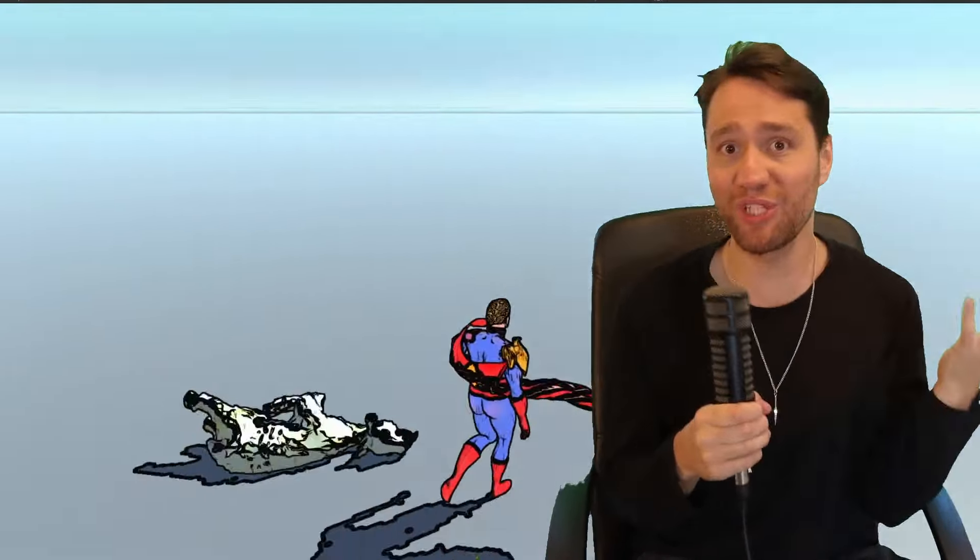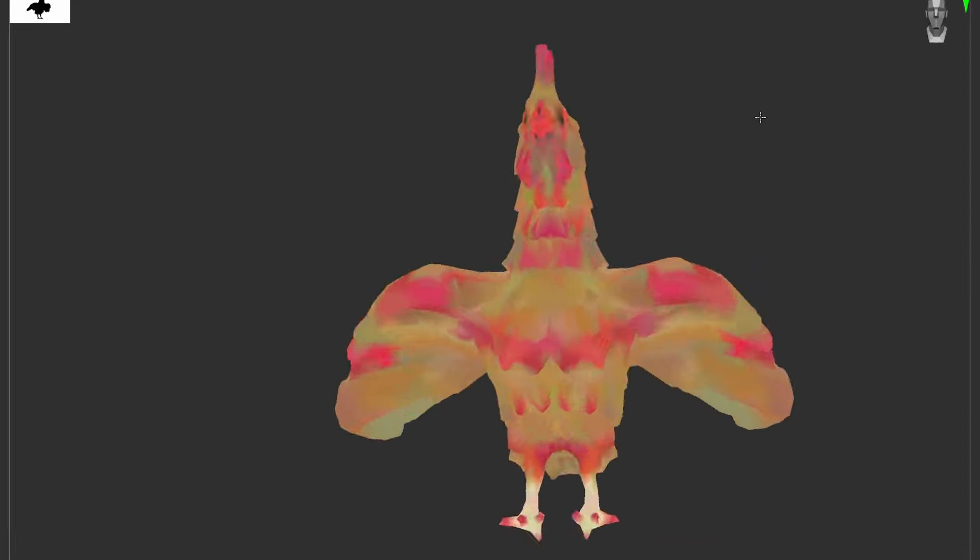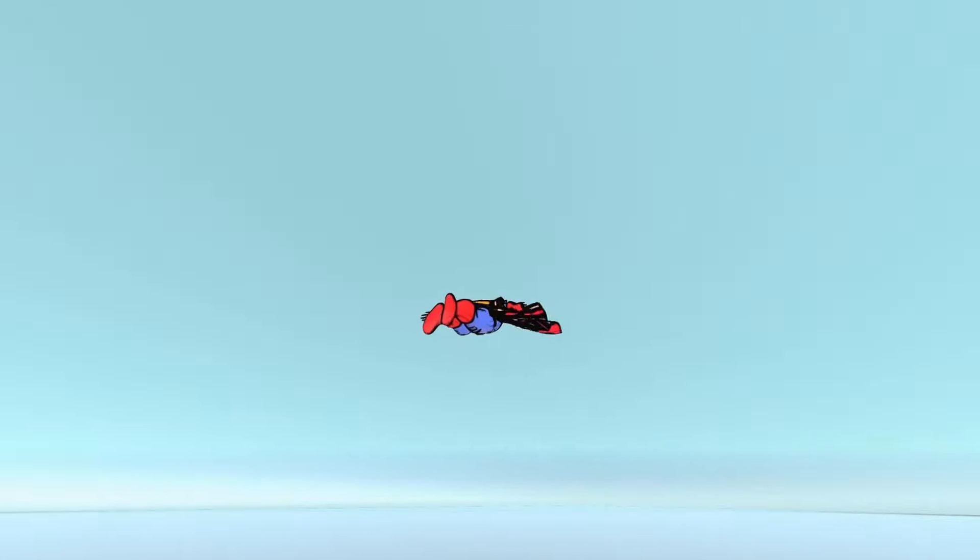Bjorn finished modeling the chicken, so I yoinked it and did everything I did to the sheep, but with the chicken. And bam — enemy two, done.